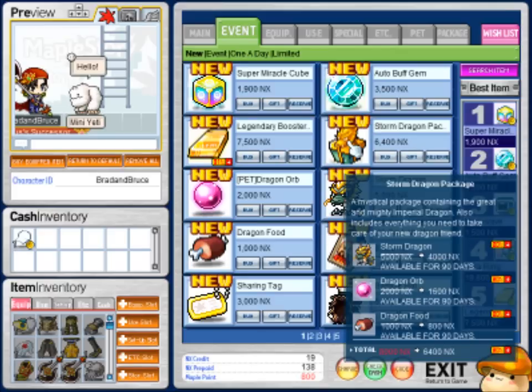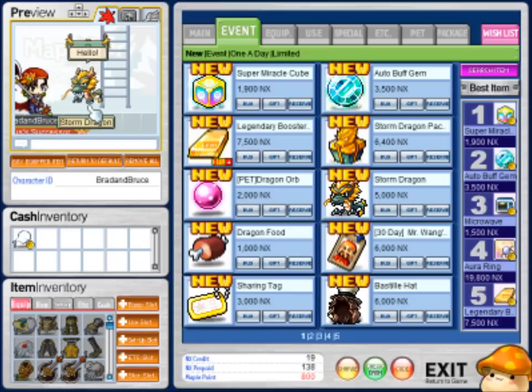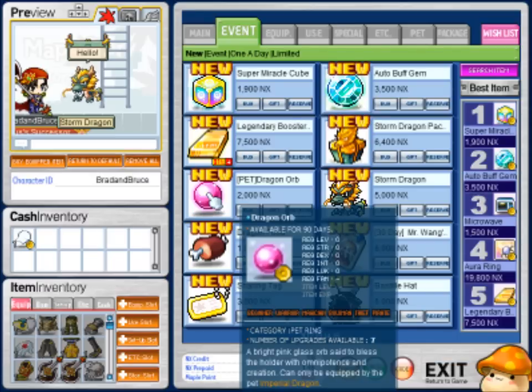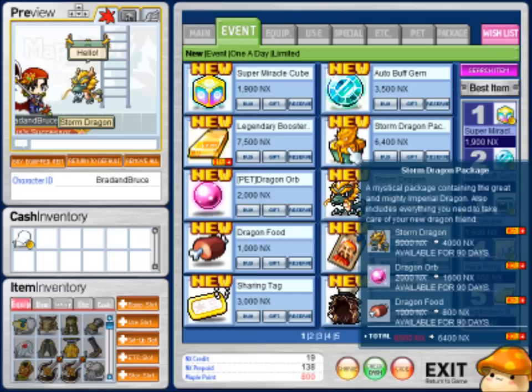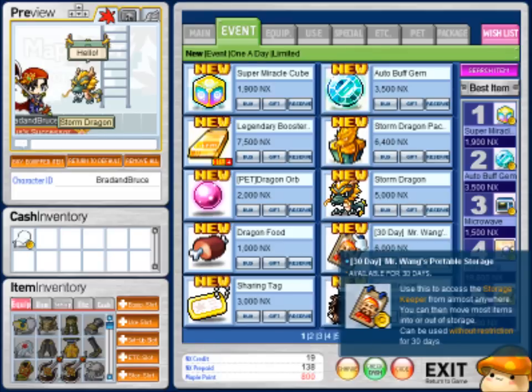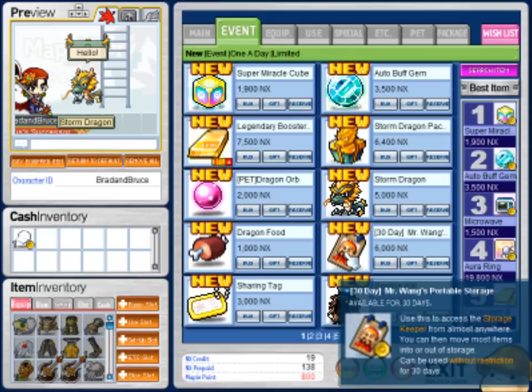Another cool thing is the storm dragon pet. Storm dragon looks like this — cool name, not sure if he looks that cool. Six dollars and forty cents buys you his orb, which is an equipped item, plus dragon food which raises his closeness. Dragon food is 30 days. For six bucks you can basically have a portable storage wherever you are — you can open your storage. Not sure if that's even worth it though.